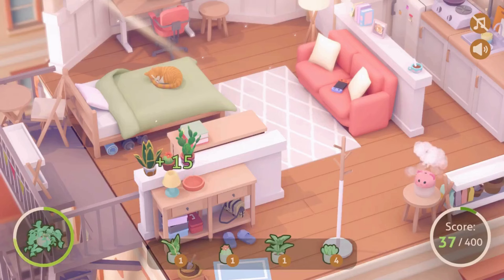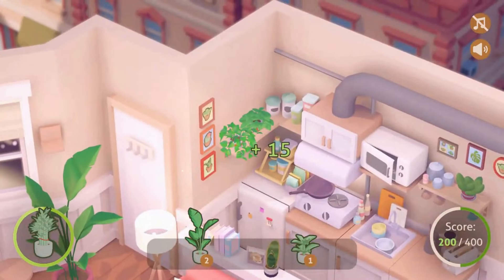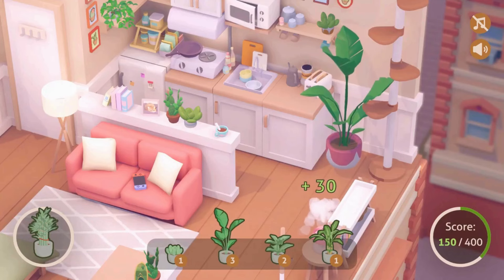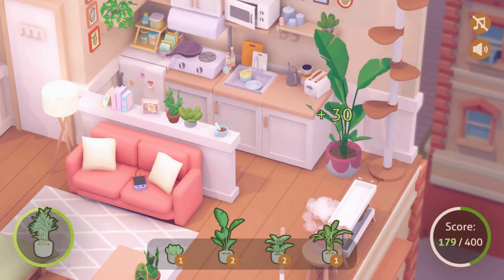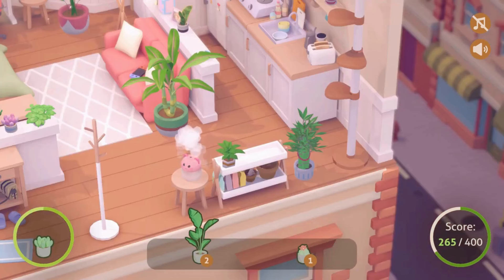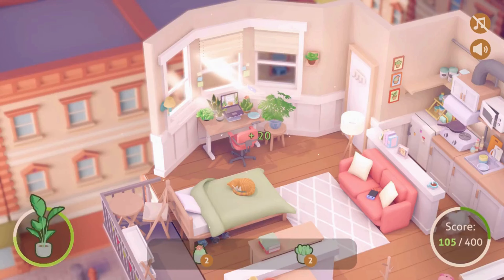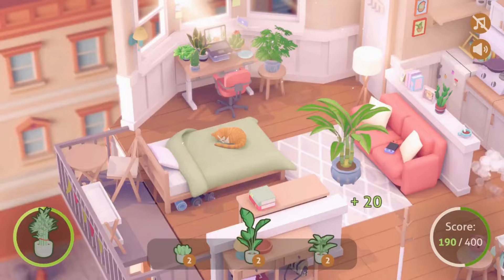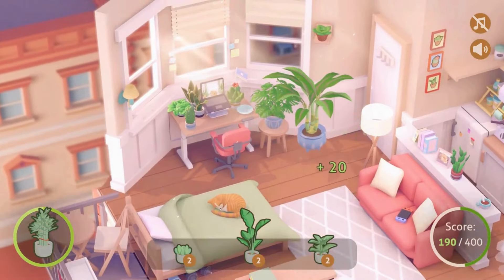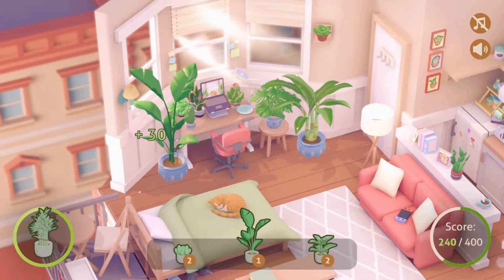Follow the journey of a nature-loving heroine as she transforms her humble abode. Urban Jungle offers a delightful flower arranging experience that's easy to grasp, a sprinkle of puzzle elements to keep things interesting in compact apartments, a chill vibe that will help you unwind after a long day, and a simple yet engaging story told through the game's environment. If you're craving a tranquil escape into a green paradise, check out the Urban Jungle demo on Steam. Happy decorating!